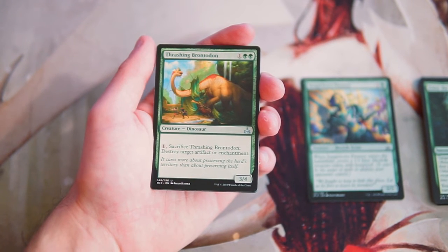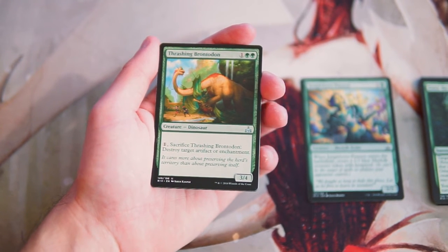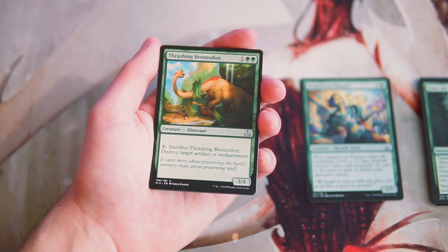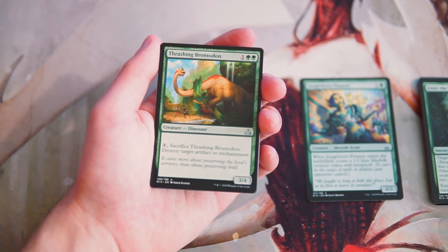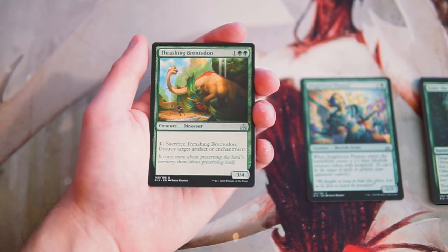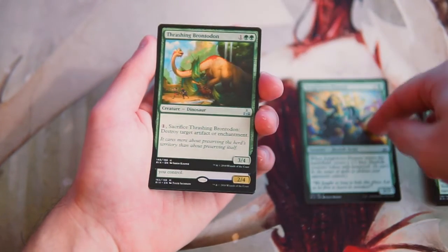Thrashing Brontodon is one and two green for a 3/4 dinosaur. You can pay one and sacrifice it to destroy target artifact or enchantment. This card is fantastic — it's a perfect three-drop for the dinosaur deck in Naya dinos, green-white dinos, or green-red dinos. It's a little more powerful than a 3/3 for three and gives you incidental upside against artifacts or enchantments, which there are definitely some of in this set. Absolutely a fantastic card, though not necessarily better than the Pioneer.